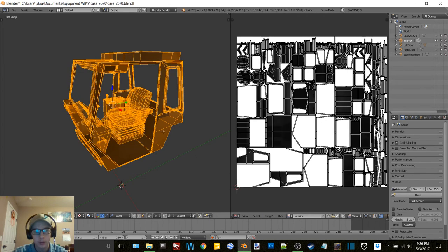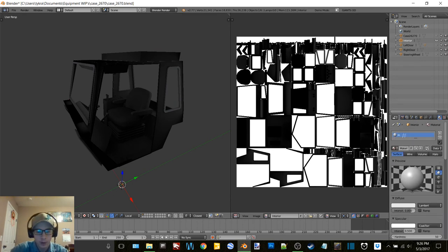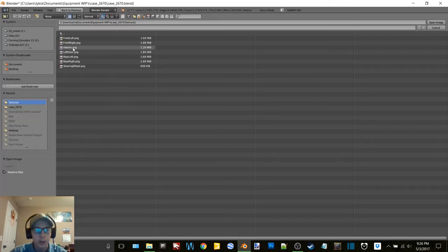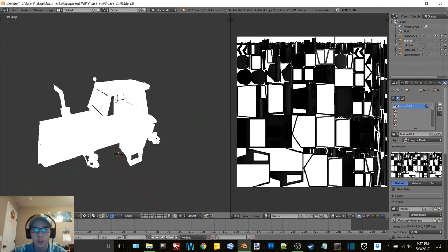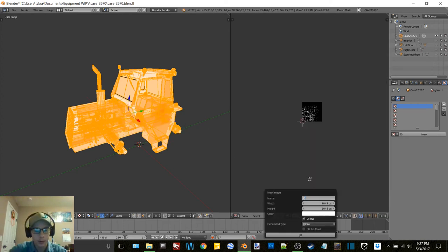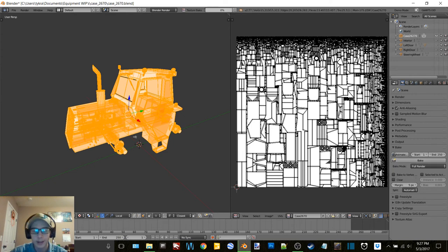Image save as image, interior. Tab back into object mode, delete those. Go like that, go to edit mode, open textures interior. Object mode, okay, we can get rid of that now. We'll bake this tractor up - tab into edit mode, smart UV that thing. We're going to call this one Case 2670. Now comes the fun part of letting this bad boy bake.